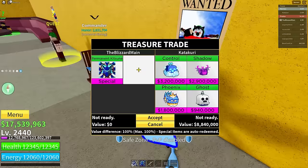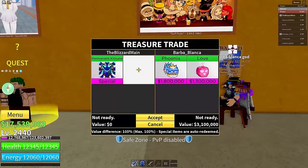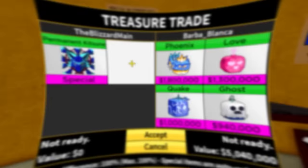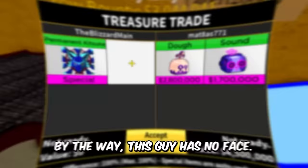You know what, better than Pain — I'd rather take Ghost over Pain. Wait, someone just dropped a Dark fruit on the ground. Here Papu, here you go sir. His crew is Barba Blanca God — it's just him and he's saying he's a god, but he's trading Phoenix, Love, Quake, and Ghost. He's using the Quake blade so that's pretty cool — I don't think that makes you a god though.